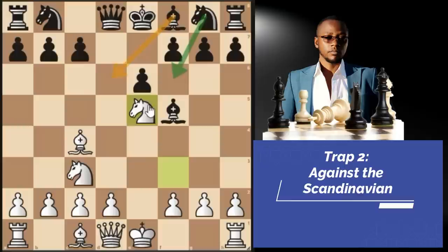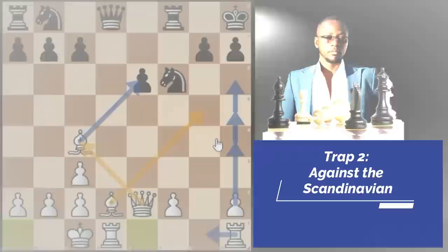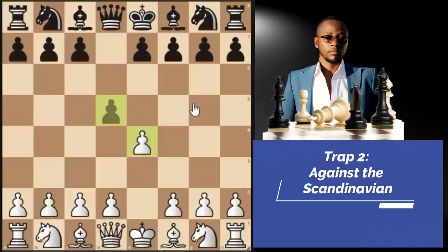Going back — after the sneaky move knight to E5, instead of knight F6, black may also play bishop D6. Here we just have a normal game and can go queen E2, defending our knight. Black doesn't have to give up his bishop pair so early. Back to this Scandinavian position: after E4, D5, exd5 — if queen takes, you attack the queen with knight C3, and after the most played move queen D8, you go knight F3.